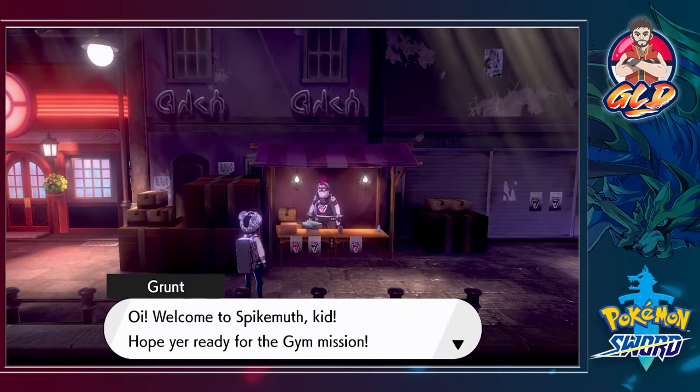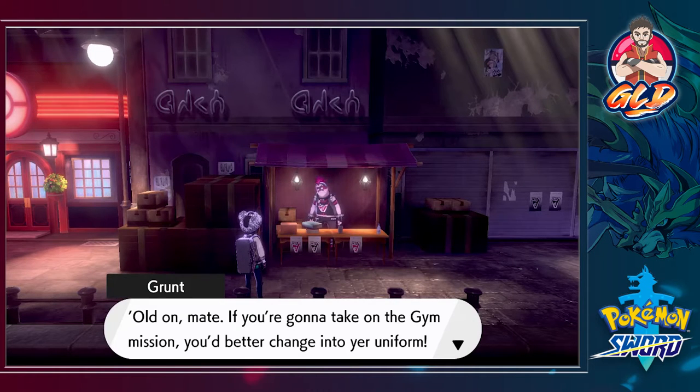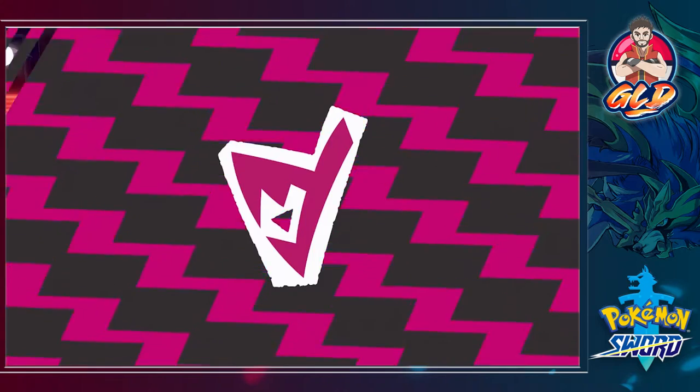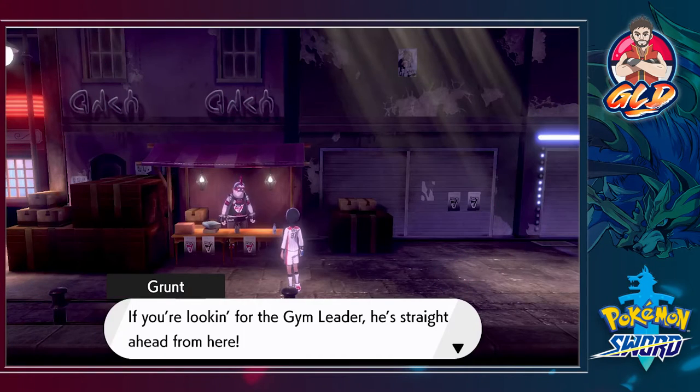A Team Yell grunt says: 'Welcome to Spikemuth, kid! Hope you're ready for the gym mission. If you're going to take on the gym mission, you'd better change into your uniform.' Technically this is a Pokemon gym mission now. There isn't a lot to find here in Spikemuth — in fact this place isn't sanctioned for Dynamax and all that stuff.